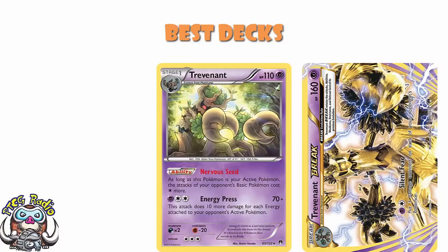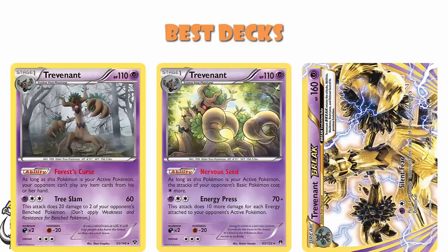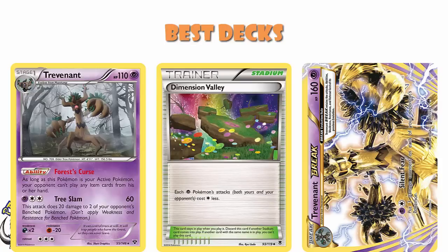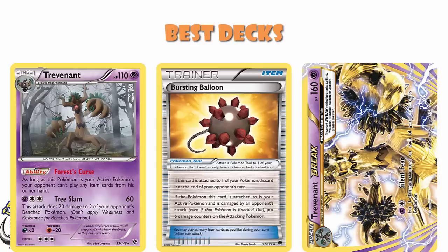Trevenant BREAK was also an absolutely top deck. It won Italian Nationals in 2016 — a tournament I was lucky enough to cast. German and Italian Nationals were the first tournaments I ever casted as an official Pokemon TCG caster for the Pokemon Company. You block your opponent from doing very much while spreading damage counters. Phantump with Ascension was absolutely huge here, as was Dimension Valley — which reduced the cost of Psychic Pokemon by one colorless energy, which meant Silent Fear, Trevenant BREAK's attack, was a single energy attack. That was kind of ridiculous. This was also a deck that loved playing Bursting Balloon — you're spreading damage around anyway, might as well use some Bursting Balloon.